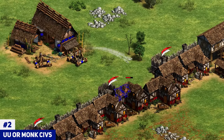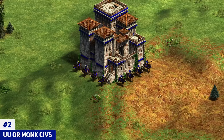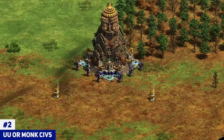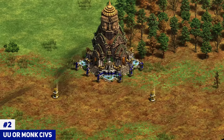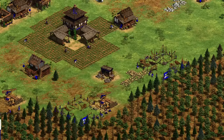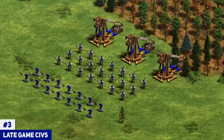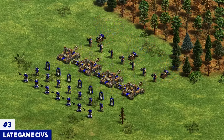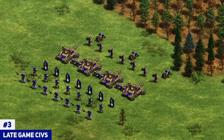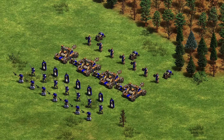For a castle age siege push or early map control, I highly recommend civs with strong unique units like the Conquistador — pair it with siege and monks to break in. Alternatively, monk civs like the Burmese or Bengalis have great monks you can support with pikemen, spears, and siege for a strong early castle age push. For a pure boom approach, go for civs with a strong late game: Britons with 12-range longbows can be deadly, and Teutons with halbs, champions, siege, monks, and bombard cannons can be insane in the late game.